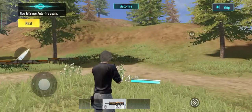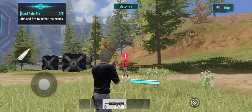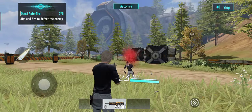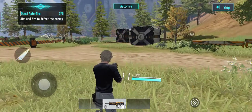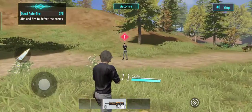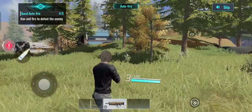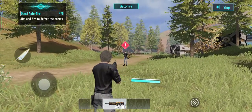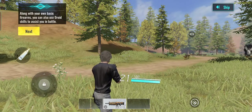Now let's use auto fire again. Well done. You're a complete natural, wanderer. Along with your own basic firearms, you can also use droid skills to assist you in battle.